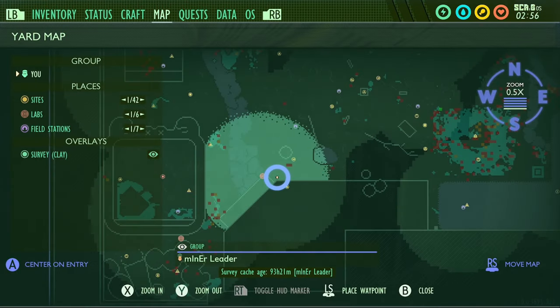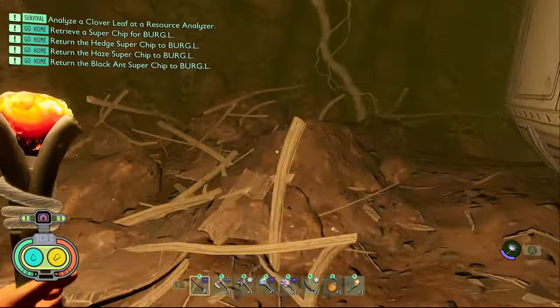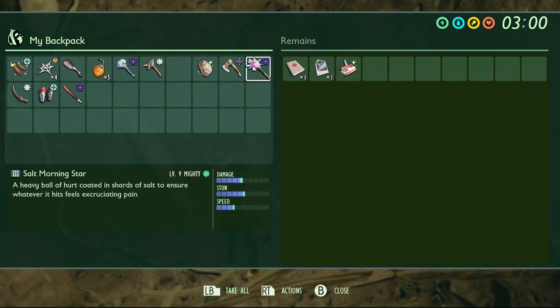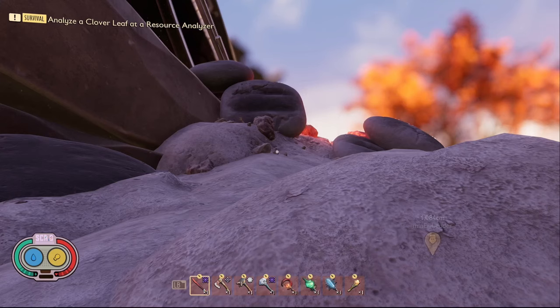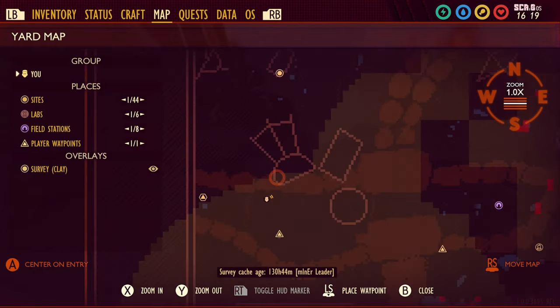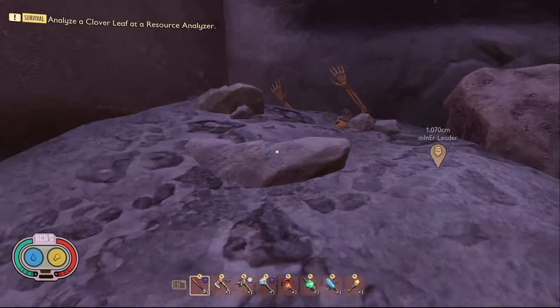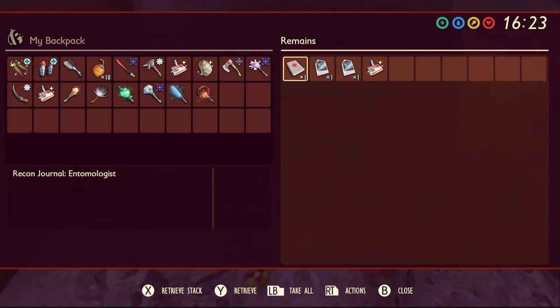The next piece of data is called Recon Journal: Special Forces. To get this one you need to come into the haze lab then turn right as you come out the door, you'll find a skeleton. Recon Journal: Special Forces is on his body as well as Suspicious Snapshot three. For the next skeleton you need to come to the hot charcoal area of the map, you'll find the dead body crushed under a rock. When you loot it you'll find Recon Journal: Entomologist as well as Suspicious Snapshots five and six.